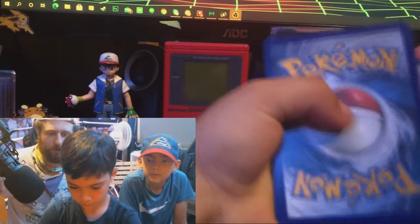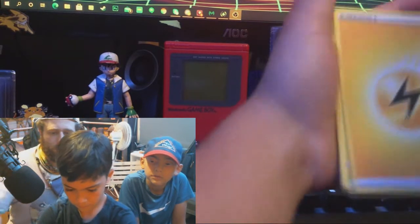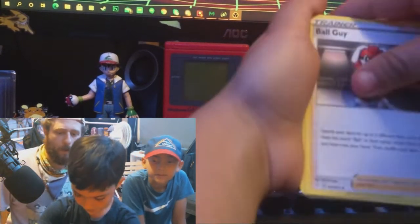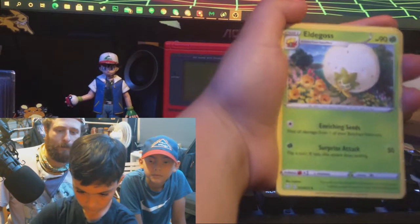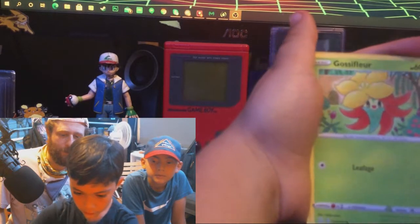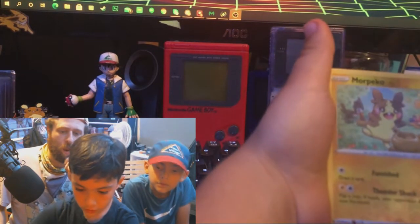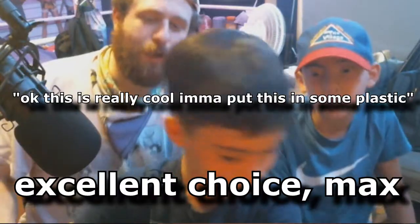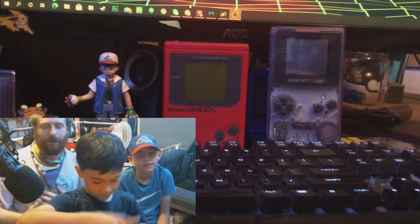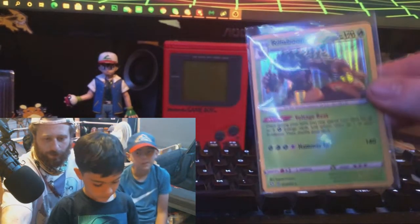A little card trick action — there you go, there's four. Electric energy, Ball Guy, Dartrix, Galarian Slowpoke, Coughing, Gossifleur, Cacnea, Pikachu — and a holo starter! Classic. If I'm getting holo starters, I'm happy. Yeah, that's a good one. Let's check it out. That's a good pull there, Max.